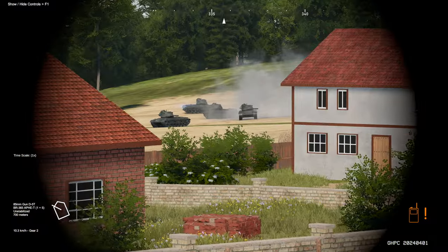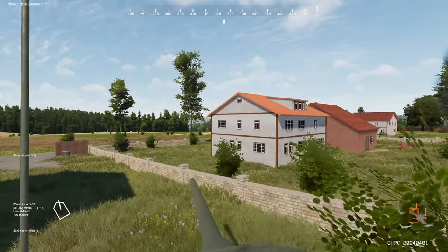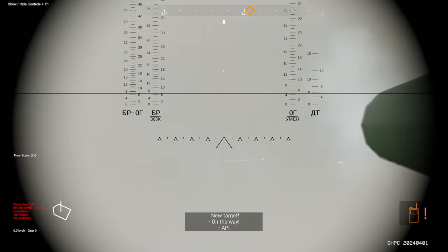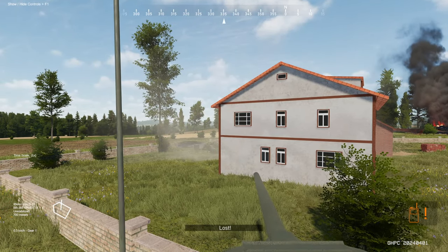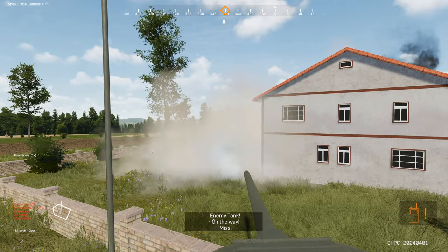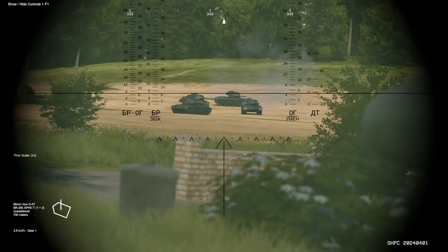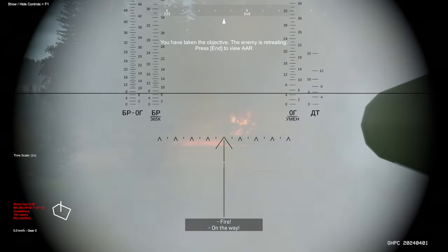There they are right there — let's see if we can flank them. Getting a kill right here — firing. Reversing back to reload, hopefully they don't pen through this house. We missed. Let's call in a mortar or artillery on that area. We've taken the objective! One is retreating — let's get the kill. Target destroyed! That was a good finish.